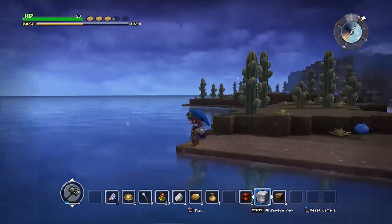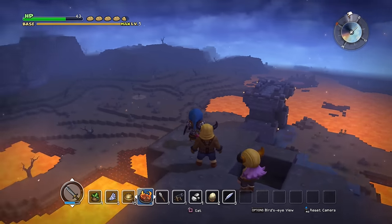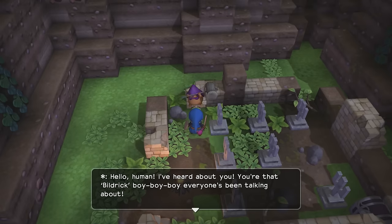With the map divided into islands that can't be reached by boat or bridge, this world is not as wide open as randomly generated maps in other games, but it's how Builders shows you what it's made of that sets it apart.